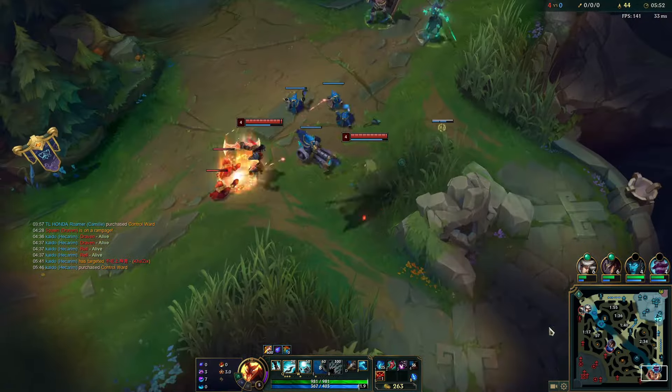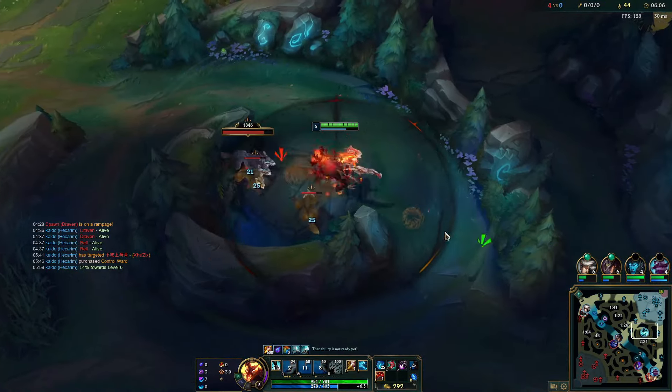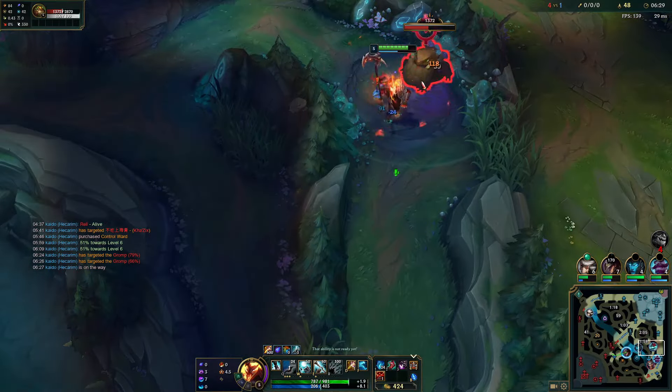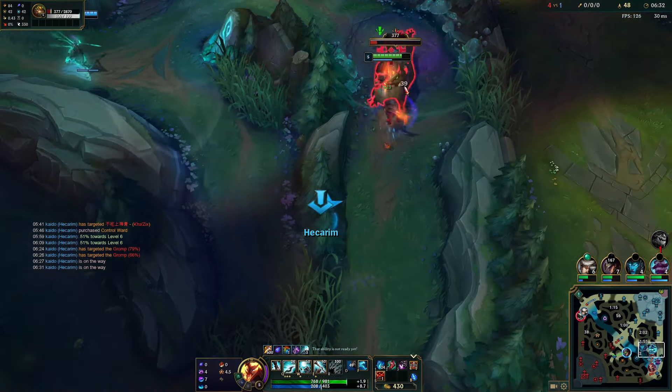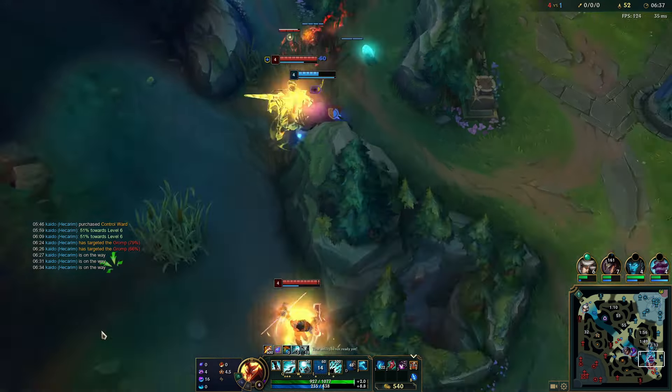Kha'Zix showed mid for some reason and now we know we're going to hit level six off our bot camps. I pinged that my level six XP is very close — if we play for it here we will win a three-versus-three, because Kha'Zix is nowhere near level six. Hecarim is a very level-six type champion unless they're really overextended on a play where I have Q3 and I'm able to fight on that cooldown.